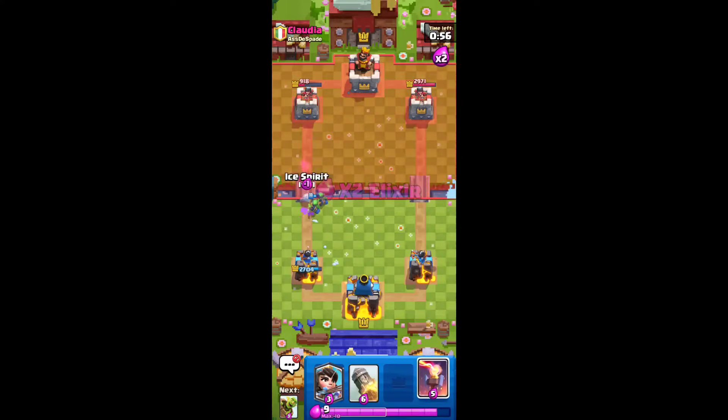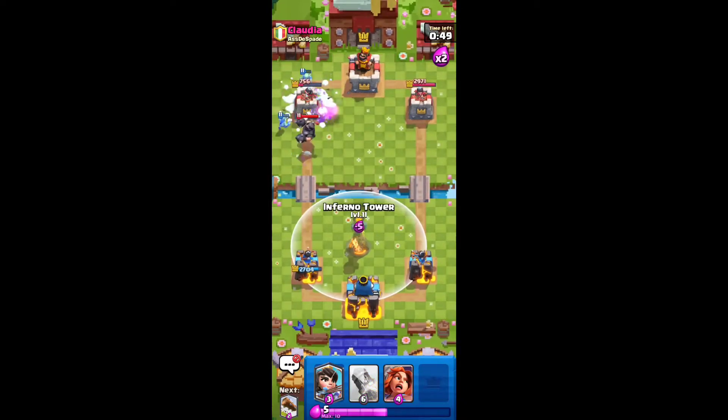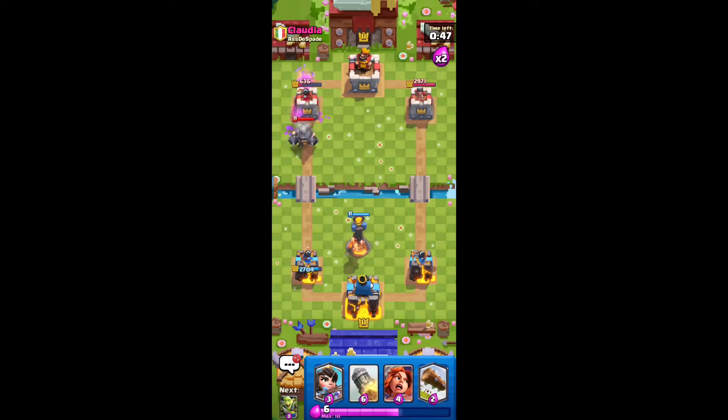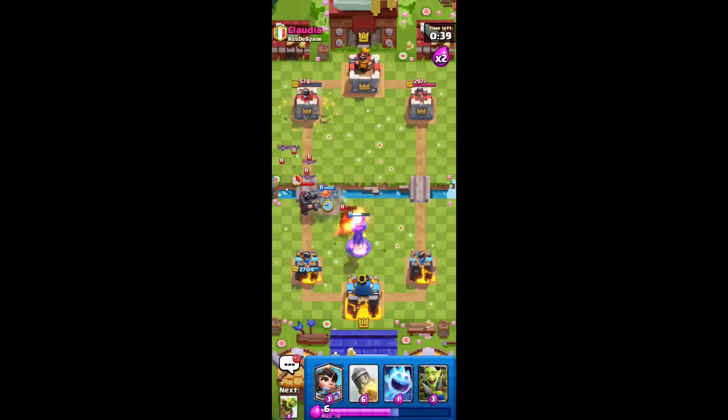It's not the easiest game. It looks like he put a late Mega Knight here. He goes Snow Bat — we're going to once again set up this Inferno Tower. There's not too many things he can do here. Valkyrie down here. Even with the Miner, the Mega Knight's not going to do anything. We can go Goblin Barrel again to apply pressure and make him defend.